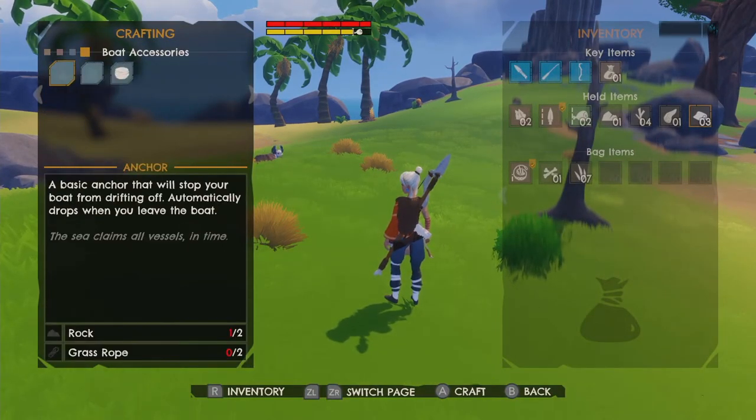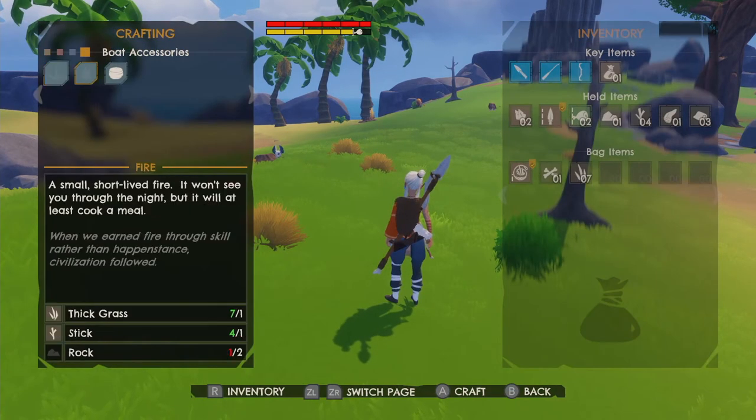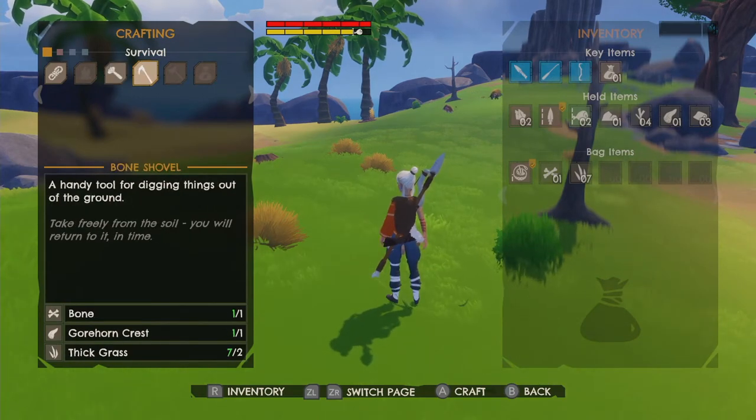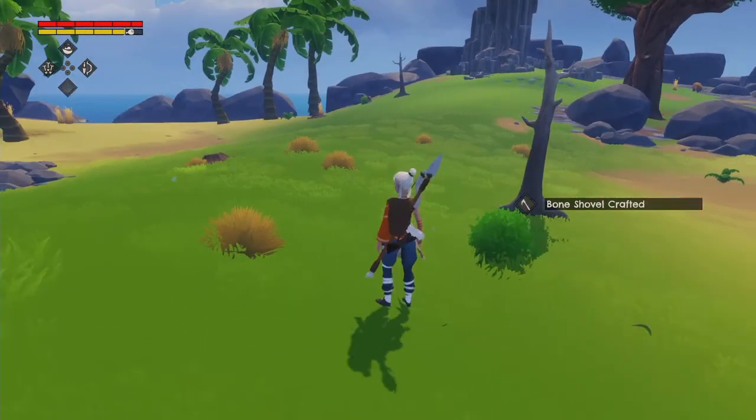Let's pick up some supplies. Picked up a bunch of stuff including the gore horn crest, and I think I need this to make a shovel and a hammer. Let's begin with a shovel, I think it's going to be more useful. Now let's get more hunting.